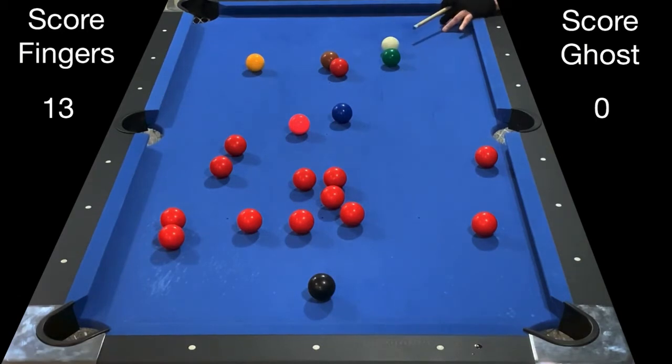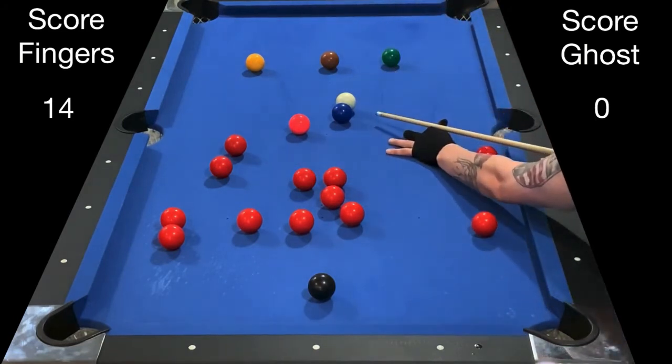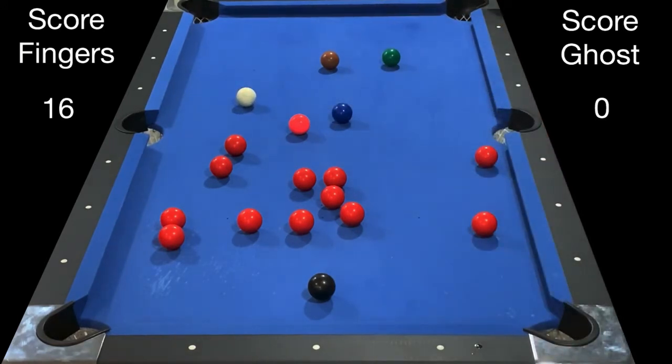Now I'm gonna go red with follow, then hit the yellow into the top left corner, come off the rail, and line myself up so I can be straight on to those reds in the center of the table. As you can see, I come around and I'm actually straight on to all the reds.